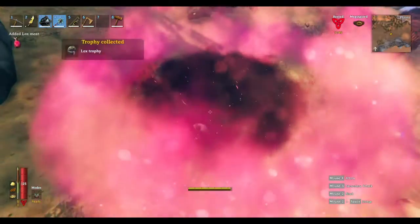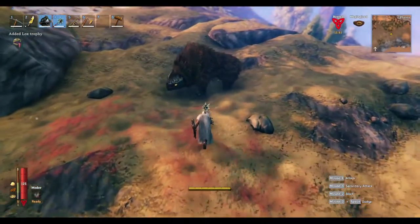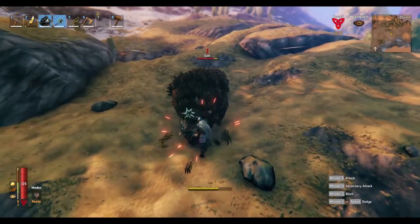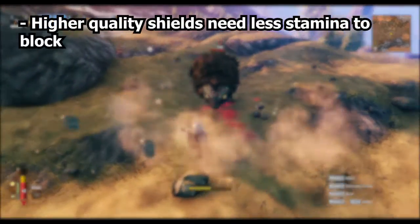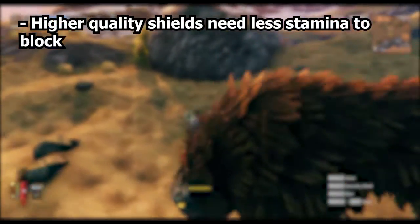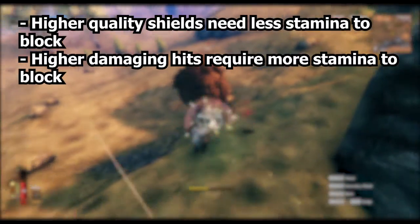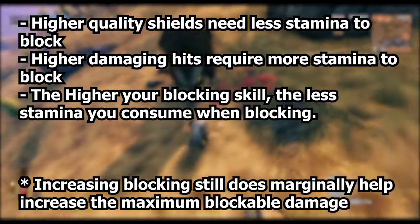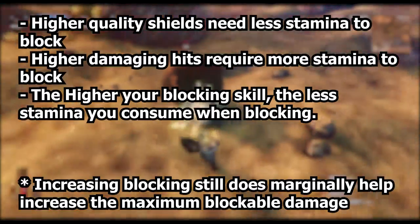Now, I'm going to be honest with you guys — I did some testing with how blocking consumes stamina, but getting the exact numbers from enemies dealing a range of damage is difficult. That being said, there are three things I did learn while testing the blocking skill: higher quality shields need less stamina to block; high damaging hits require more energy to block; and the higher your blocking skill, the less stamina that gets consumed when blocking. I may come back to blocking with regards to stamina consumption in another video.